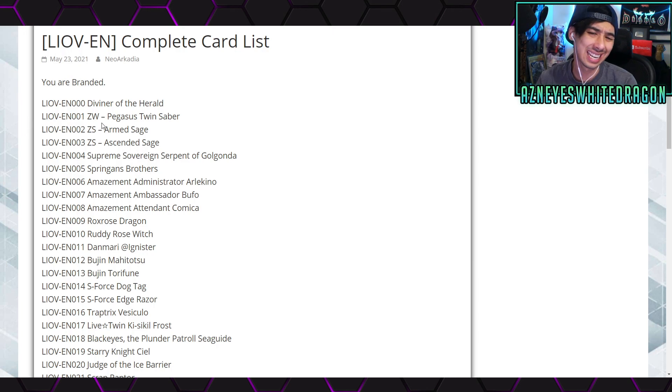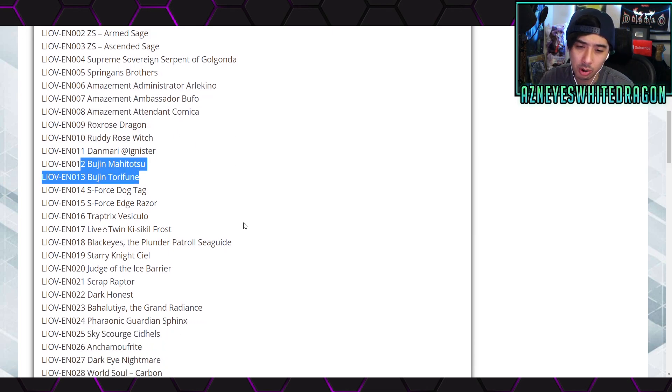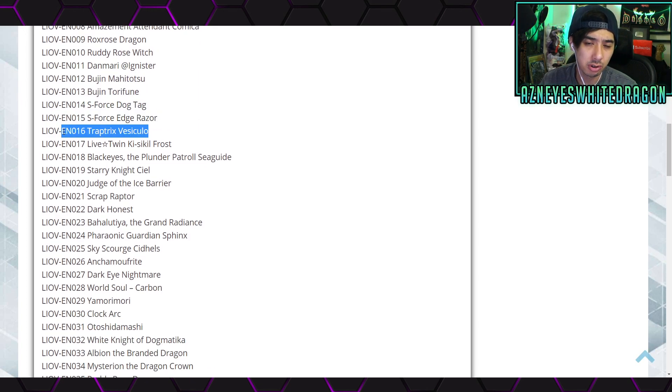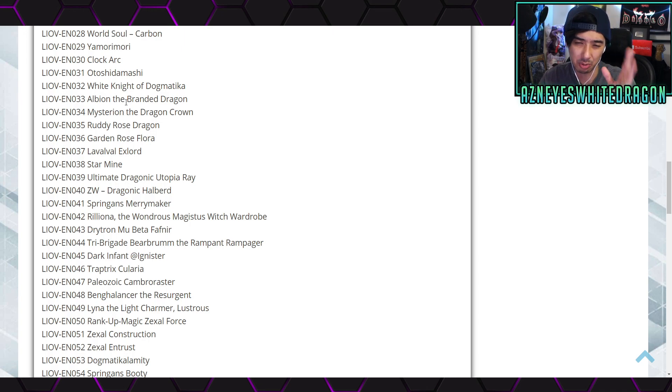First, a general overview of what's in this set. Divine Herald is the go-to ace card — the one you want to be pulling — and it's confirmed for a secret rare. On top of that there's ZW support, the introduction of the Amazement archetype, new Rose Dragon support, a few Bujin support cards, more S-Forces stuff, new trap tricks, Live Twins, a card called Dark Honest, and Scrap Raptor, which is a phenomenally good card.